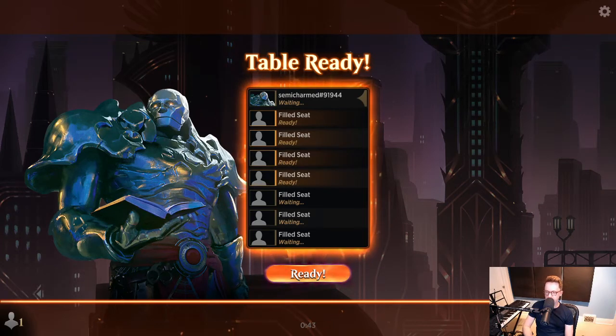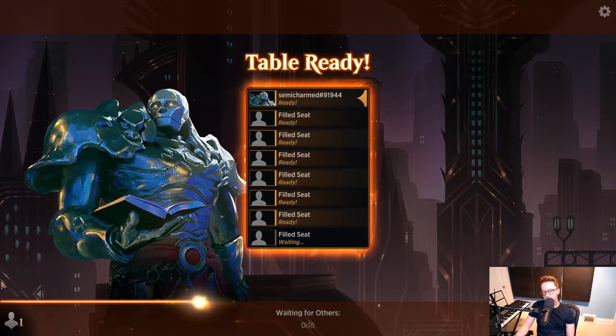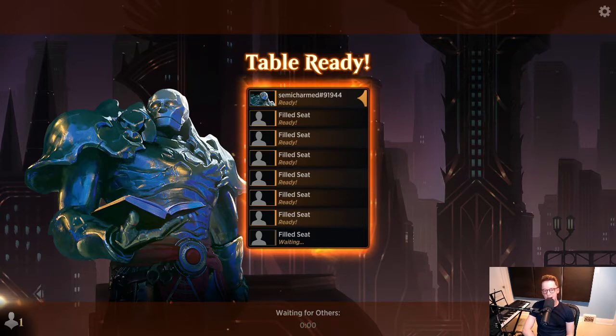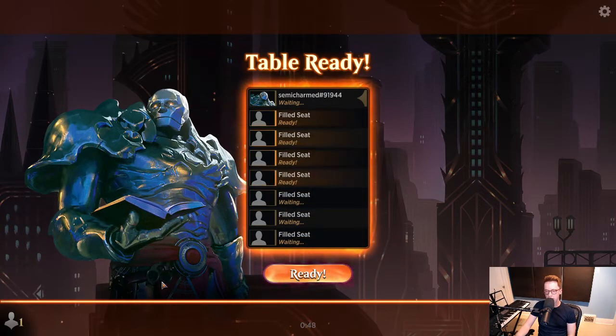Hello there, and welcome to another Magic the Gathering draft video. It's Al here with you, and this is How to Draft MTG. We've looked at the data on 17 Lands, we've come up with a plan, and we are drafting some Streets of New Capenna Limited. Sit back and relax. Maybe click that Like button and Subscribe before you get too comfortable - I'd appreciate the support. It helps the channel in a huge way.